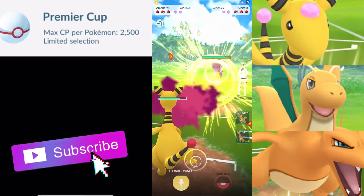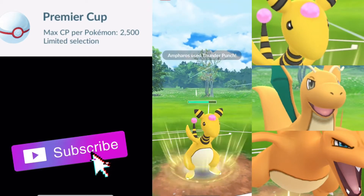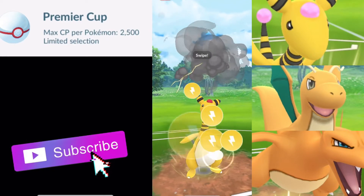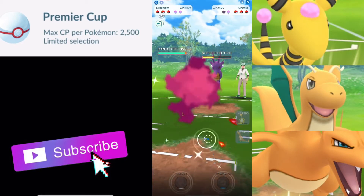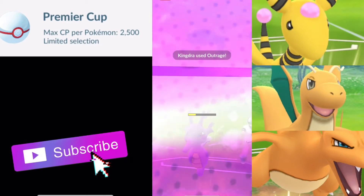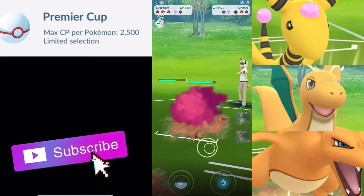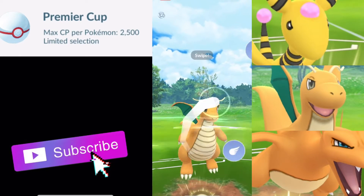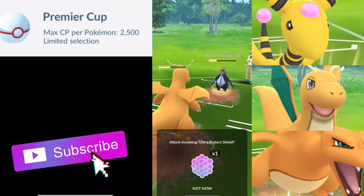So another Empoleon lead here, switching into Kingdra — this is actually a really, really good battle for us because we had that energy. A little bit of extra energy there. We will throw another Thunder Punch, and then I think we should probably just dip out to Dragon Knight and farm down. We are going to shield this one because I think it could be an Outrage. That was quite a bit of Dragon Breath. Empoleon is going to come back out, but that is fine — we have got some energy on Ampharos, and we can actually throw a Hurricane. They do not shield, so we do get quite a bit of damage there.